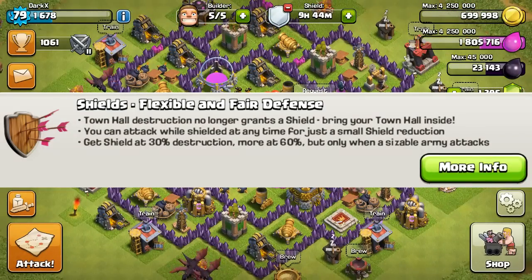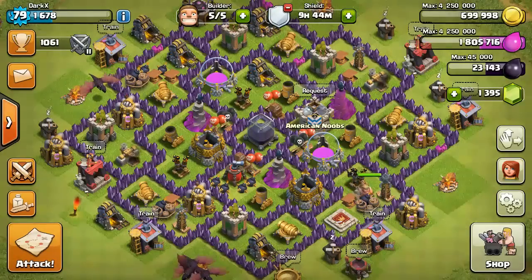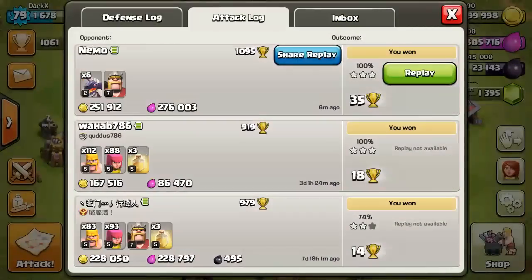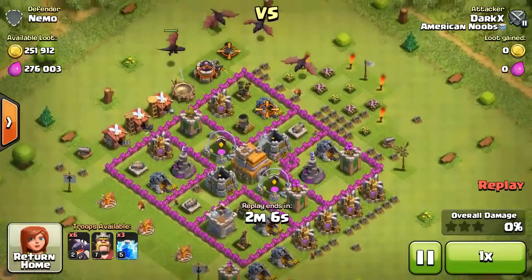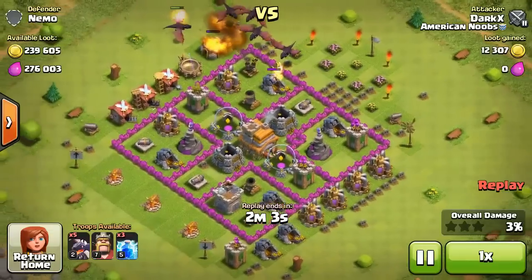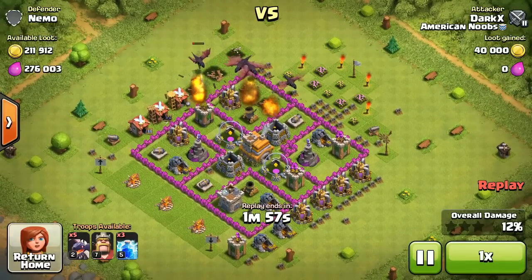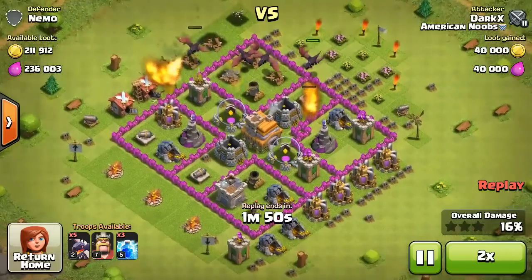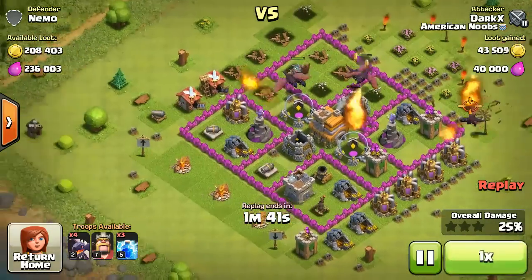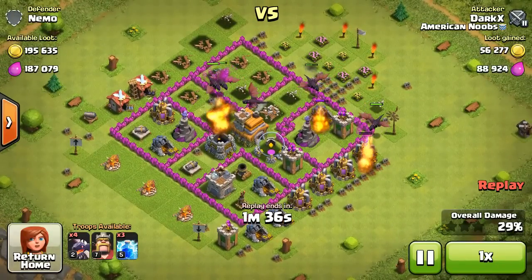Now this is the saddest part of it — they removed farming. The Town Hall, if you leave it outside and it gets destroyed, it's not going to give you a star anymore or a shield. So it's really sad for people trying to protect their loot. Now 30% destruction is one star, 60% is two stars, and 100% is the third star. You only get a shield if the attacker uses over 50% of their army. If they use less than half their army, you don't get a shield — so this is a really sad part of this update. Everyone's going to be complaining, but let's see where it goes.